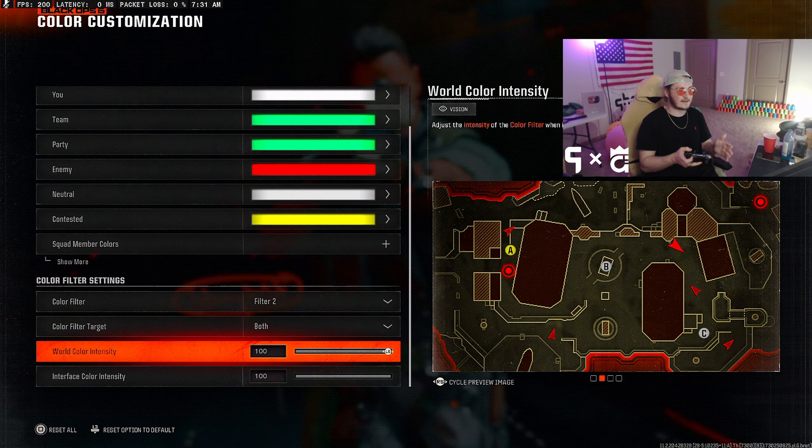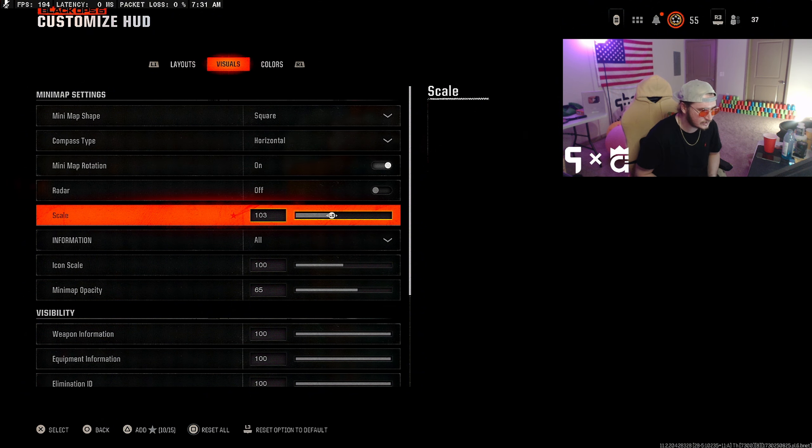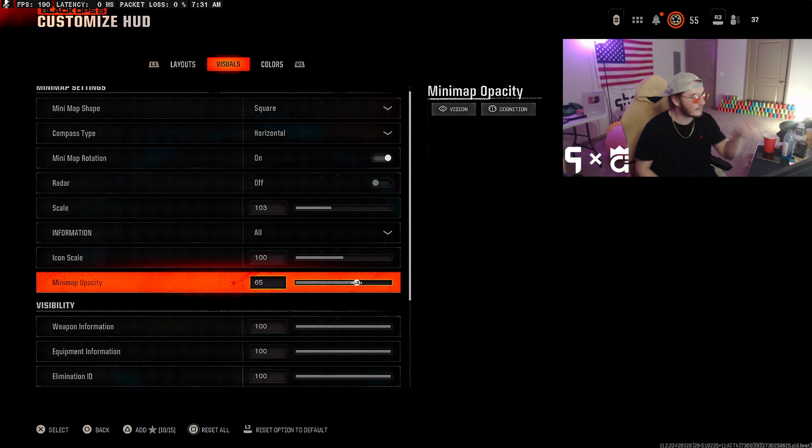Start with Interface, go to Color Customization, and put on Color Filter number two. After you put that on, turn it to Both and turn your World Color Intensity up to 100. Seeing people in this game is so difficult, especially on darker maps like Derelict — you cannot see people inside bushes and dark corners. This will help with that.